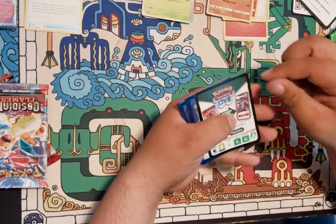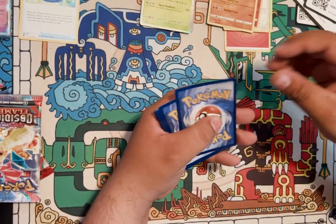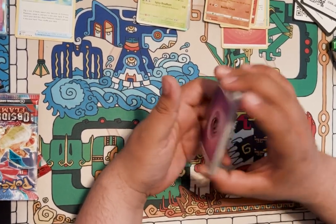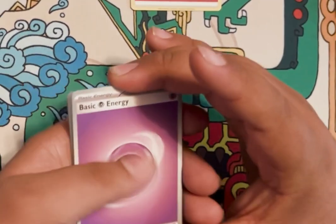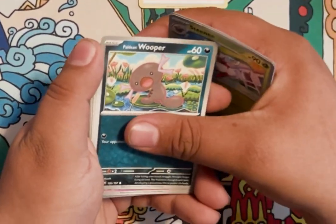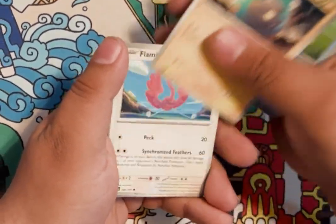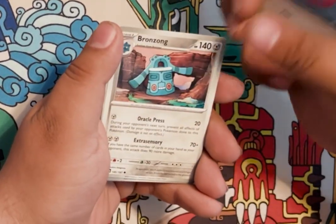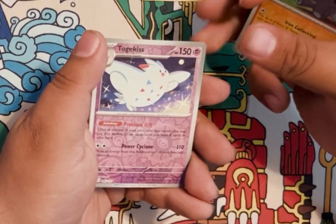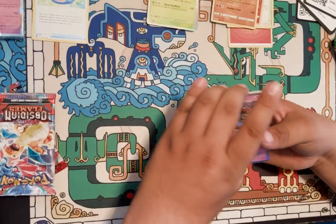Second pack. Alright, let's see — Psychic! No way man! Alright, we got Pal Pad, Wooper, Baltoy, Carvanha, Bellibolt, Flamigo — the best bird — Bronzong, Nosepass, Togekiss — hey, another one! And Claydol, Claydol, Claydol!